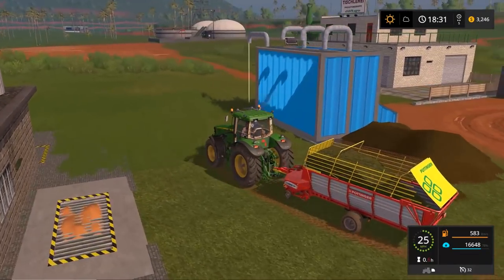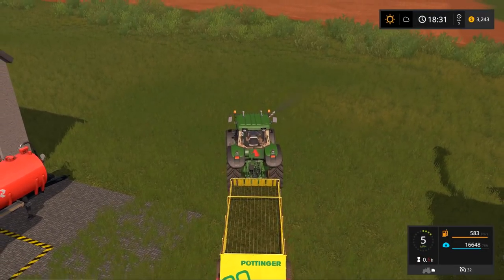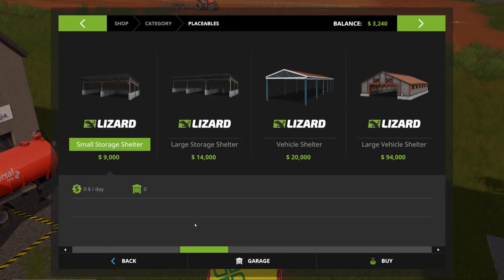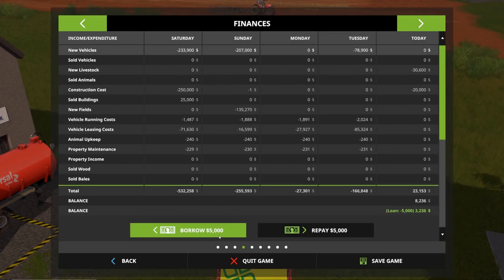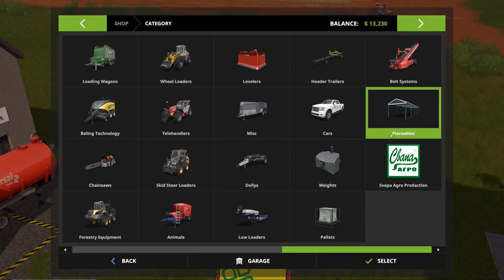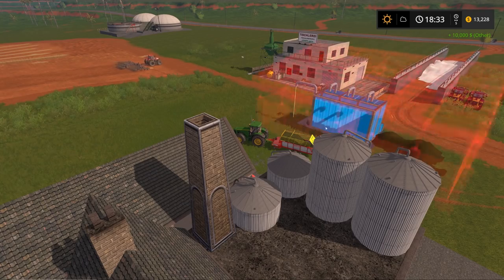For our storage area we'll probably do right here in front of me. Let's check placeables and see how much it is — we gotta take out a bank loan. Small storage shelter — it's not that much, we just need a little bit of money. Borrow — there we go. I forgot that we paid back all of our loan — that was pretty impressive, I don't think I've really ever done that. Let's grab this small storage shelter.